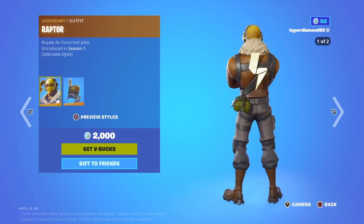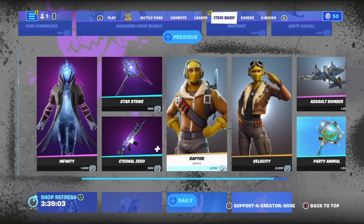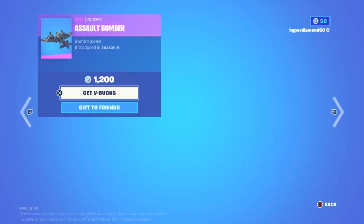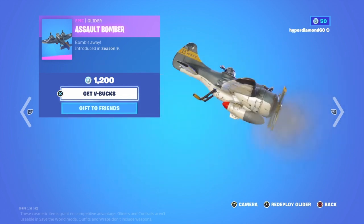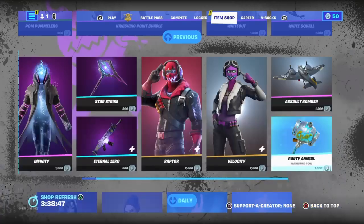Next we've got Raptor — this is a very very OG skin, introduced in Season One. I used to have this but I think I refunded it. Then we've got the female version of Raptor, and then we've got the glider for both of the skins — not the best glider but it's an okay glider — and then the pickaxe for it, not the best in my opinion.